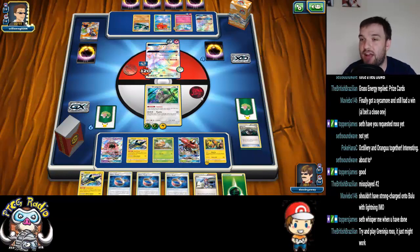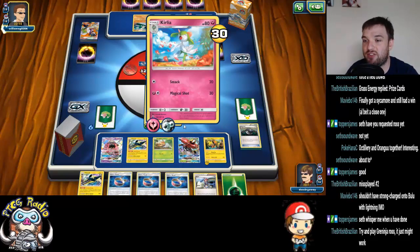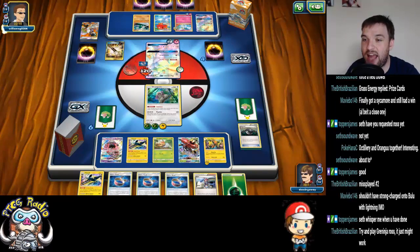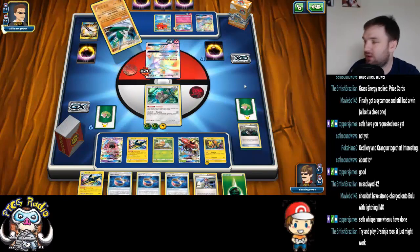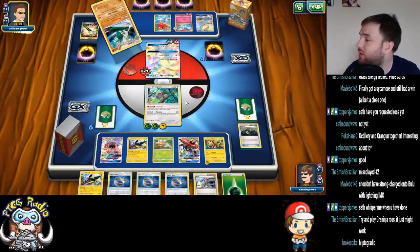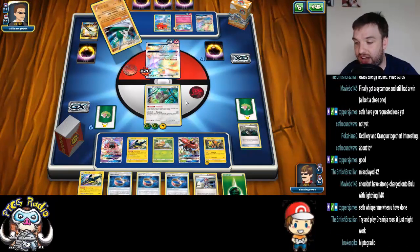I'd love a Guzma next turn to take out this, because the problem is the Octillery now kind of turns off that end play. He's got the Gallade as well. Boo! Have we lost any Guzma? I do like this deck, but I'm not loving these games today.